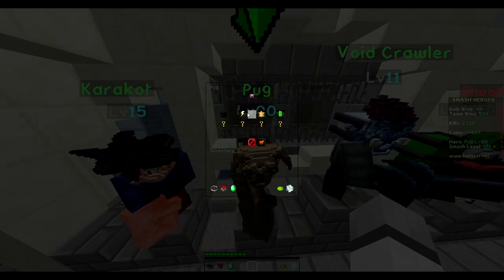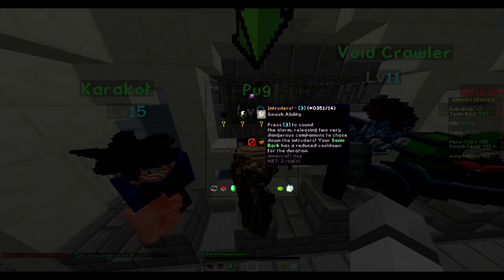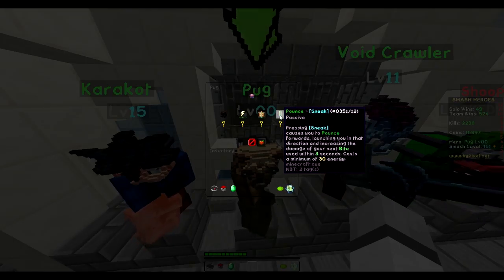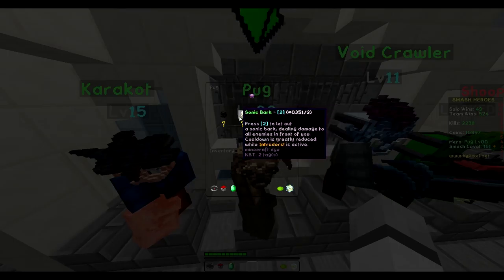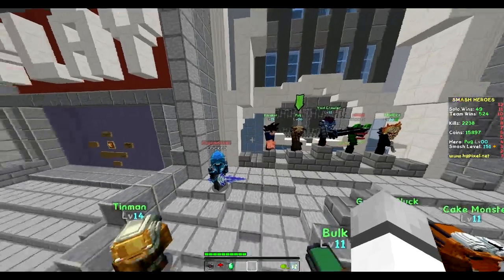Sonic Bark - press 2 to let out a sonic bark dealing damage to all enemies in front of you. The cooldown is greatly reduced while Intruder's Act is inactive. Press 3 to sound the alarm, releasing two very dangerous companions to chase down the intruders. Your Sonic Bark has a reduced cooldown for that duration. So for the combo, we'll use Pounce and then Bite, and use this as much as possible. Let's get right into a game.